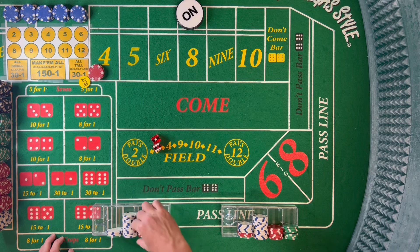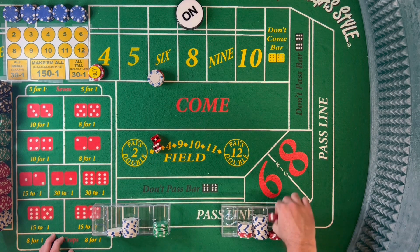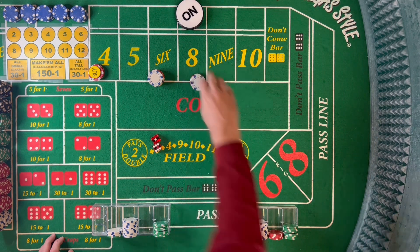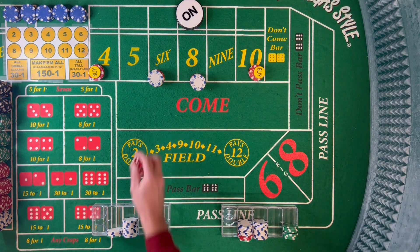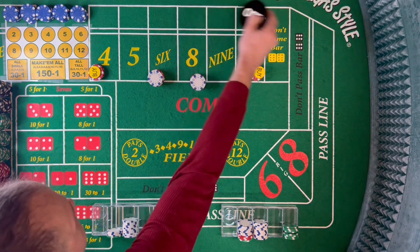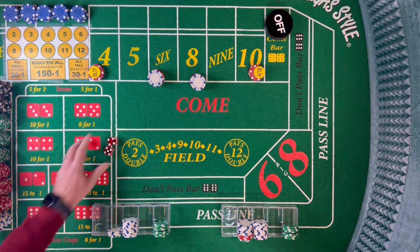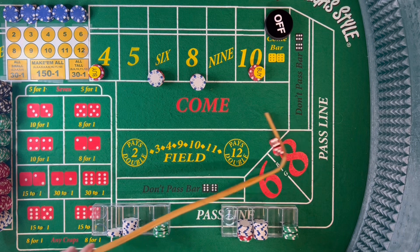Everybody was at base, so we'll bump up our bets: 4 is at $20 and bought, 6 is at $24, 8 is at $24, 10 is at $20 and bought. It's going to be shooter number 2 with a new set of dice. New shooter coming out — puck is off, we are always working. There's a cock die, we'll re-roll that — no roll. That's a 9 — 6-3, center field 9. Point will be 9.